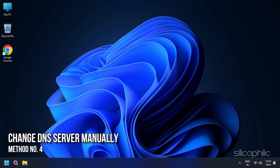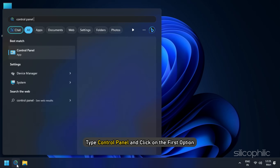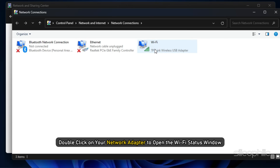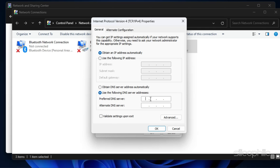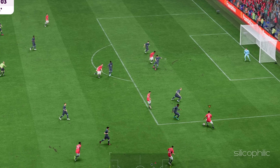Method 4: Change DNS server manually. Follow these steps: In the Start menu, type Control Panel and click on the first option. Go to Network and Internet, then click on Network and Sharing Center. Double-click on your network adapter to open the Wi-Fi status window, then click on Properties. Select IPv4 and select the radio button next to 'Use the following DNS server addresses.' In Preferred DNS server, type 8.8.8.8. In Alternate DNS server, type 8.8.4.4. Close all the windows and return to the game.